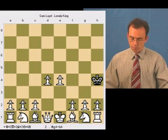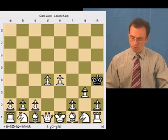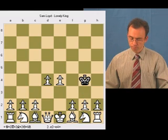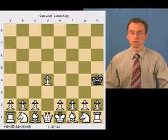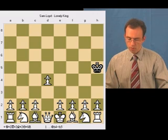Then pawn g5 mates. Now let's consider the second possibility: the king moves to h5.